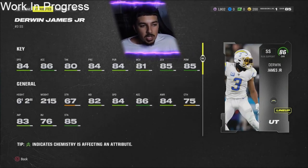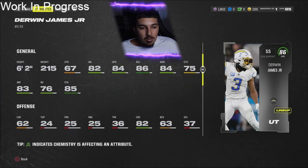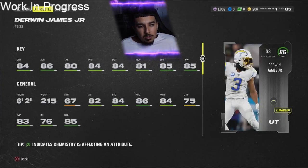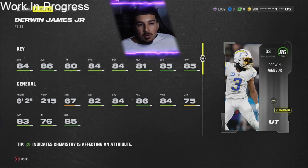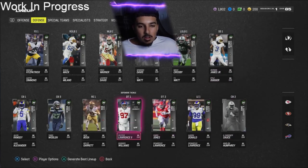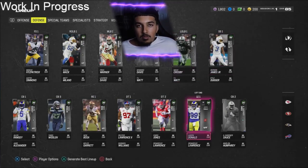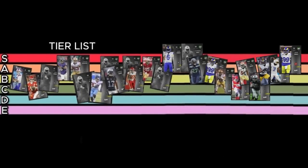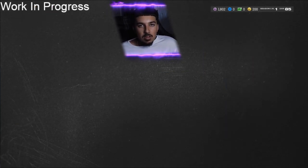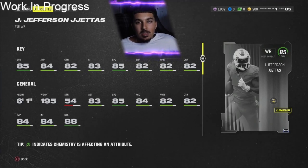Derwin James — 84 speed, 6'2", 86 acceleration, 80 tackle, 84 play rec, 84 pursuit, 81 man coverage, 85 zone, 85 hip power, and 78 press. This card is very solid and I could see him being a lot of people's user. He doesn't really do one thing bad. A rating immediately for Derwin James. A lot of these defensive cards are finding their way into A tier — and they're deserved. These are base day one elites, not RPs. Quick update: Aaron Donald is a superstar — I don't care if you don't have the coins. Look at those stats — he does everything well at DT, right end, left end. Justin Jefferson in superstar tier too for that 85 spec catch making crazy catches we've seen in prior years.